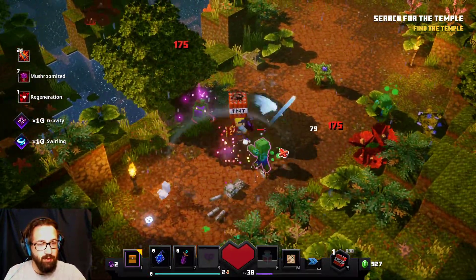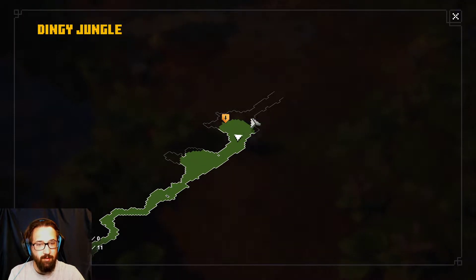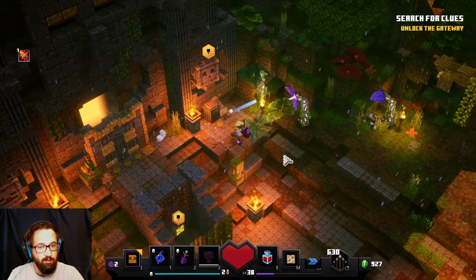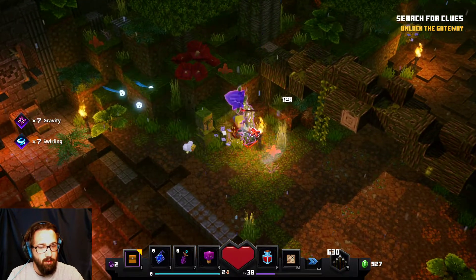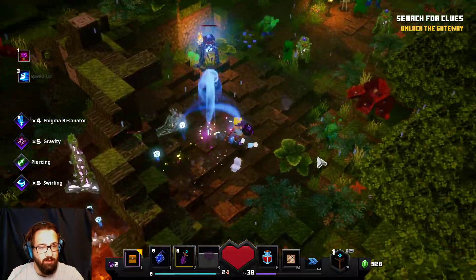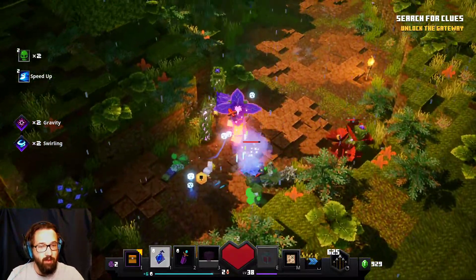We're just gonna start going through this area as fast as we can. You are so stunned. Search for clues around the temple - something's left. The number of chests to find keeps going up. We gotta figure out what the correct symbols are, so maybe we go a little bit further and we'll have at least a little more of an inkling as to what the correct way to spin those is. Otherwise we're just gonna be randomly spinning. We'll unlock the gateway - the game knows what our objectives are, therefore we know what our objectives are.